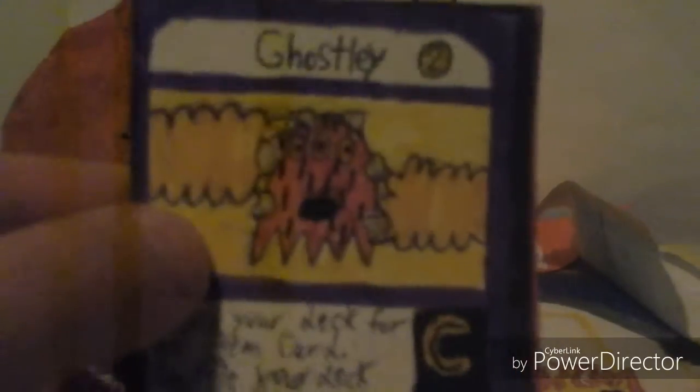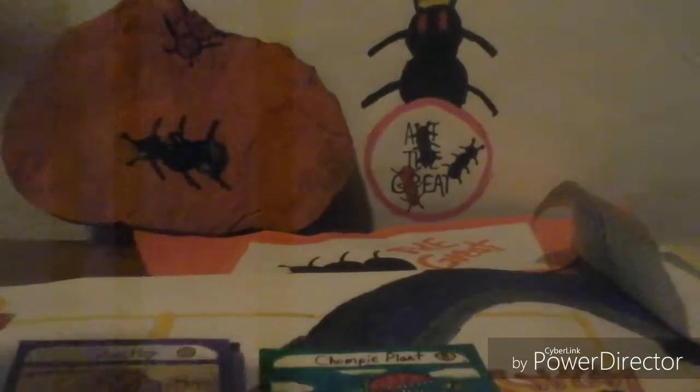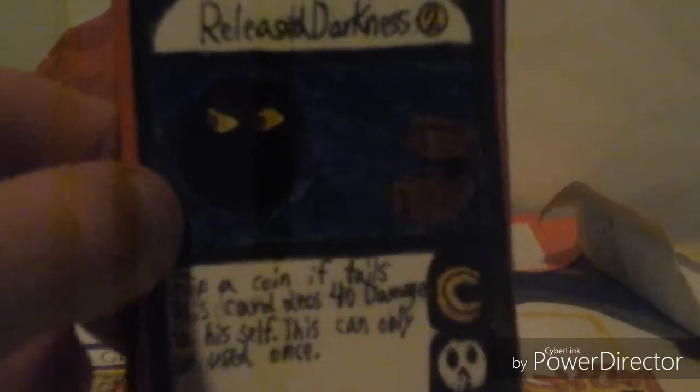Got another ghostly. We've got Release Darkness — flip a coin, if tails this card does 40 damage to itself. This can only be used once. Two is its cost, common card, dark type, HP 40, attack 20. Probably the worst card in the game, I would say — one of them.